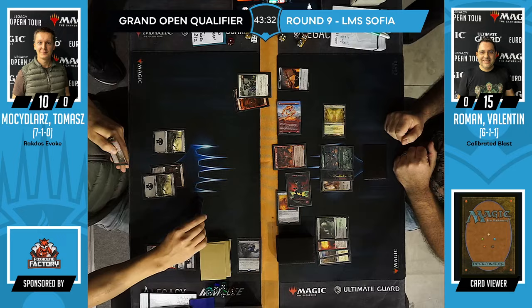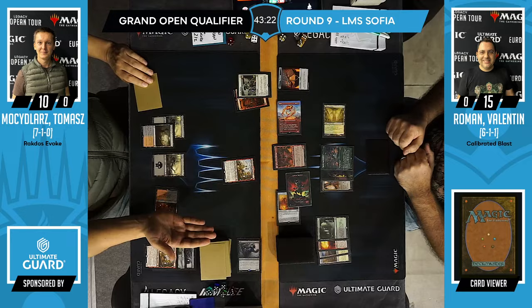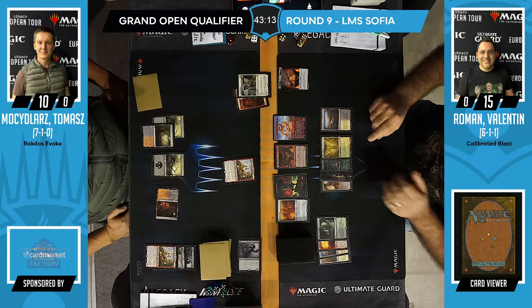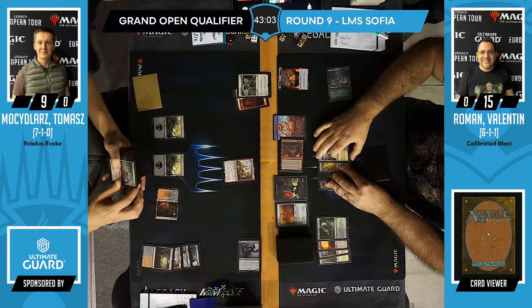It looks like Valentin's deck just played a pretty good zoo-like game — played Sion of Draco, Tomasz's cards never lined up well against it, then Fable into Fury. We could remove Calibrated Blast from the name at this point — it's completely not about Calibrated Blast this game. But this might be why the deck does so well — it's just a backup plan.